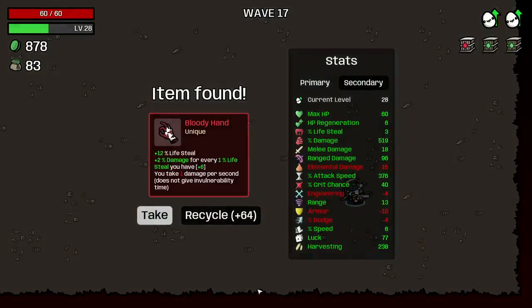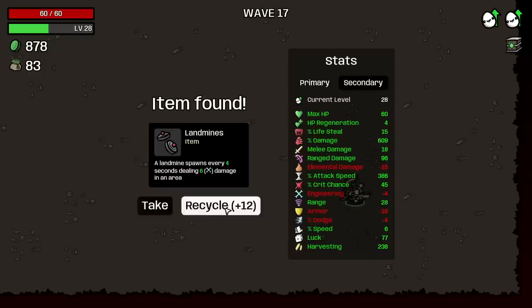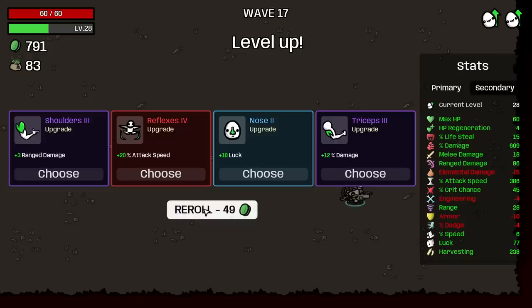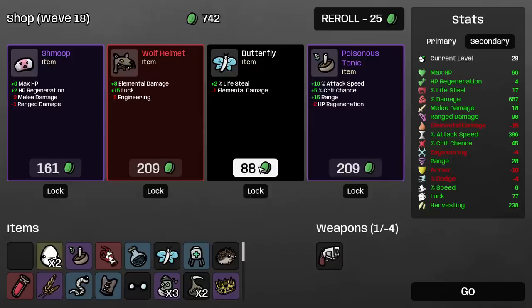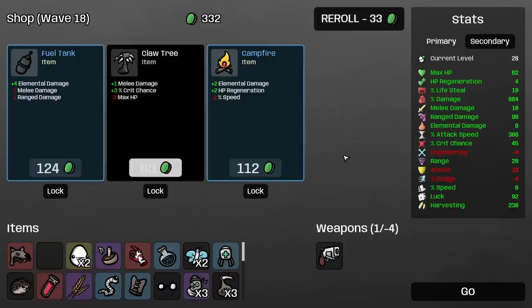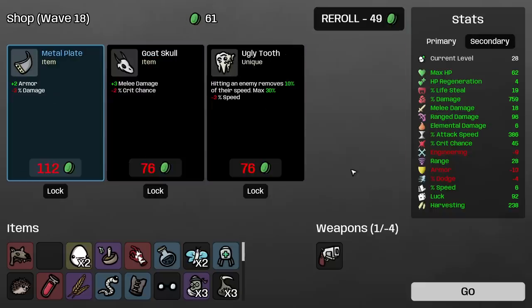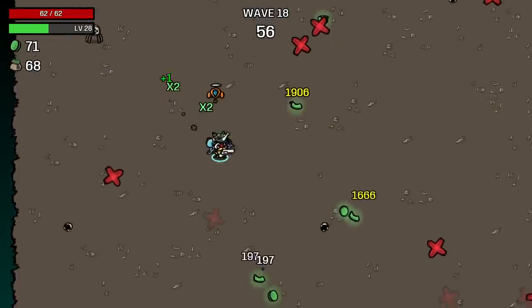That's actually bait, I think. Let's do it — let's spice things up. I'll take it mostly for the crit and the range. We want lifesteal pretty bad now. More damage. I want lifesteal. 15 luck up is worth it. Gentle alien — sure. I've risked things because it seemed funny. I'll take another one of those.